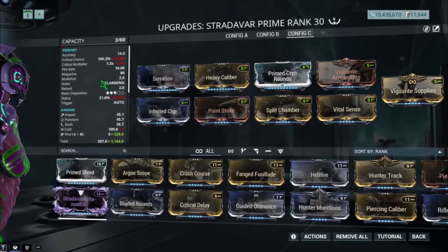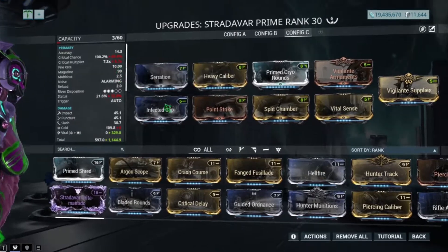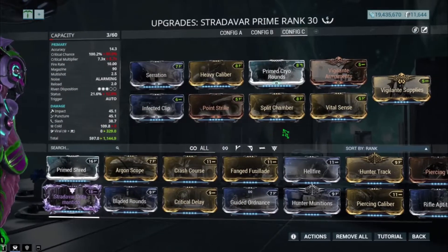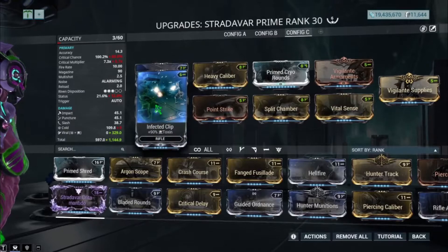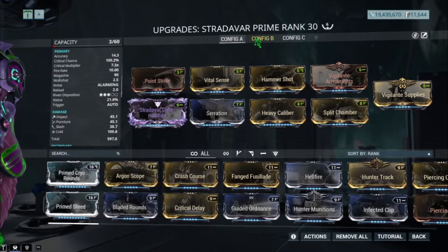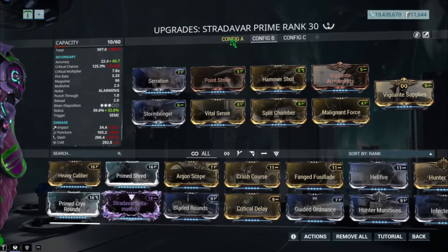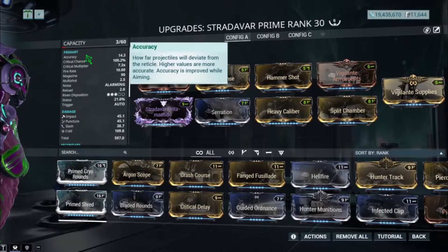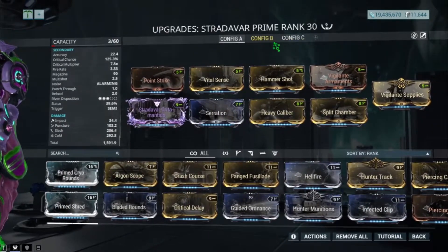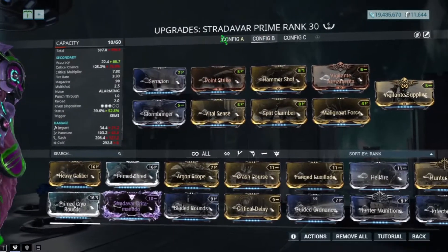The third build is made for the automatic primary fire mode. It's similar to the first build except it's more of a status-focused build with viral status. Prime Cryo Rounds is a must-have on this. When it comes to the best damage output, I would recommend the secondary semi-automatic fire — stat-wise it's a little better than the primary automatic. Obviously if you don't want to stress your fingers clicking a lot, you might want to use the primary automatic build and just hold down the mouse. But for raw damage output the semi-automatic is best.